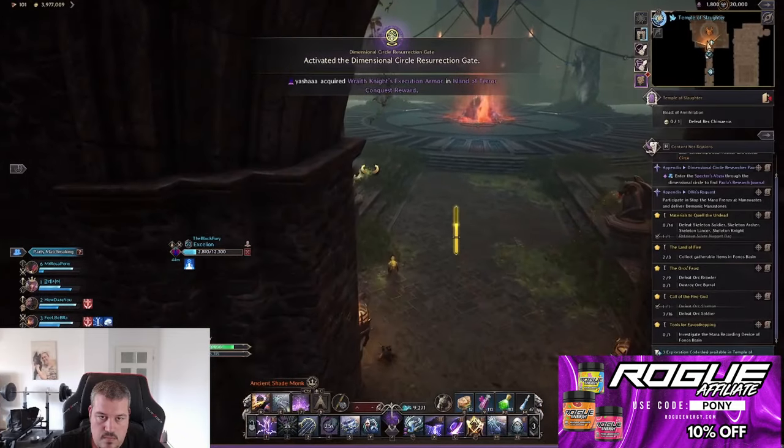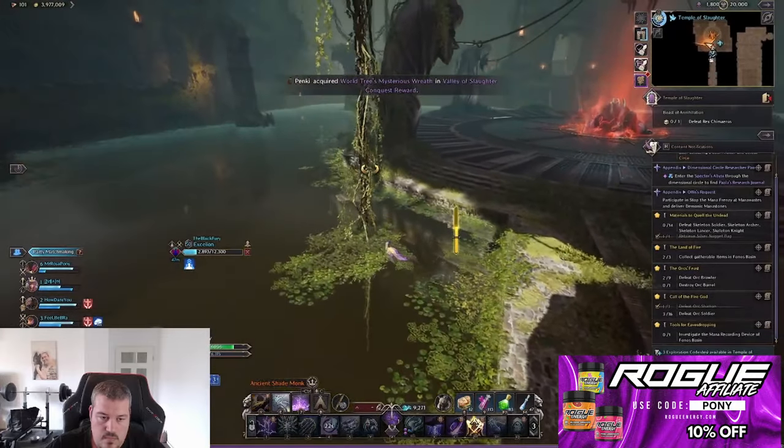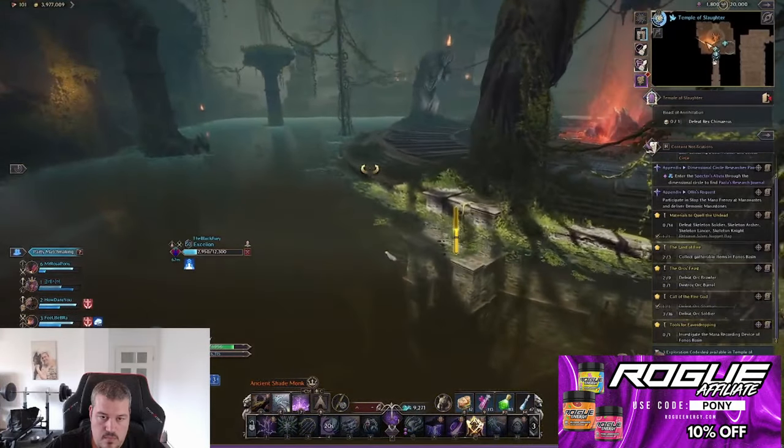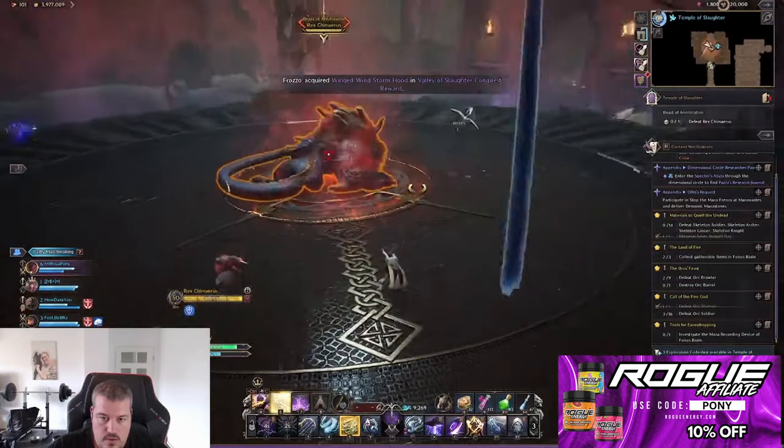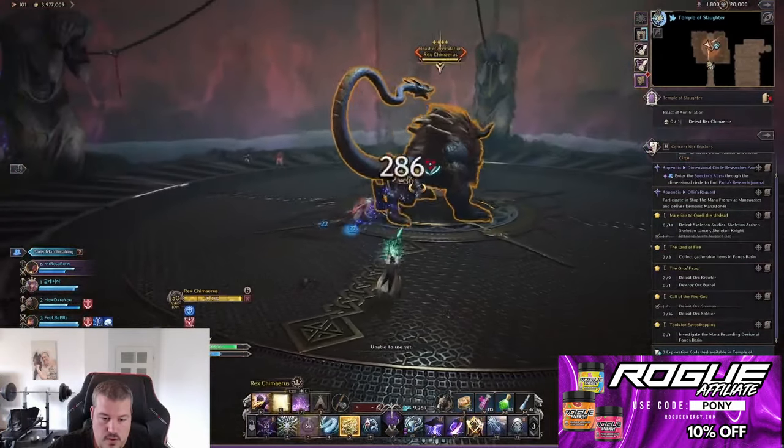Congratulations, you've made it to the boss. To prevent aggro mobs from following, instantly turn left and jump into the water. Swim two pillars far and jump into the boss area. After pulling the levers to dump water on the boss, he will wake up.